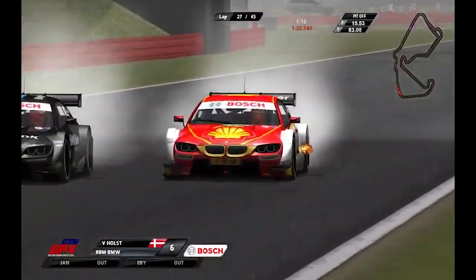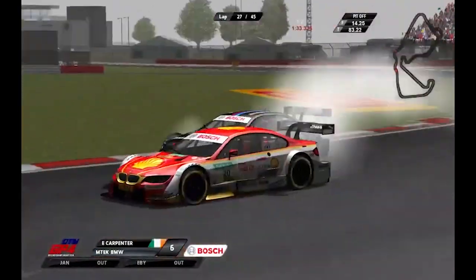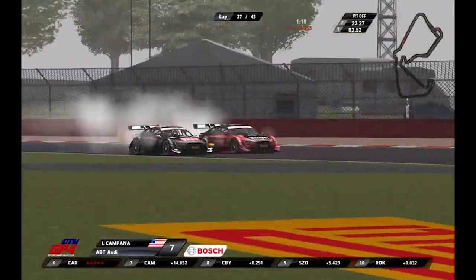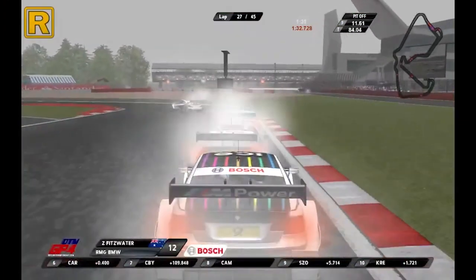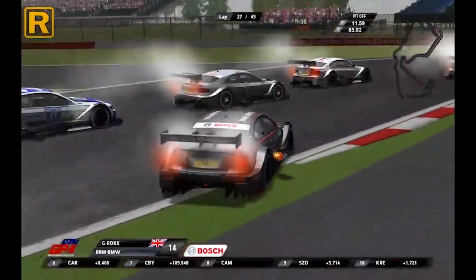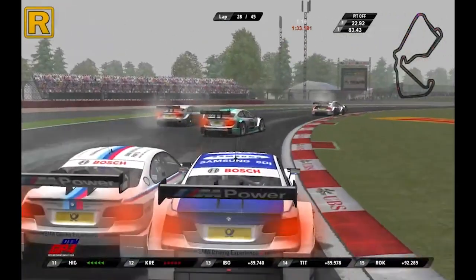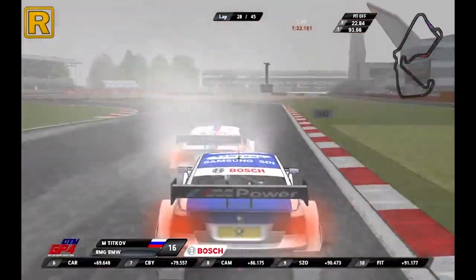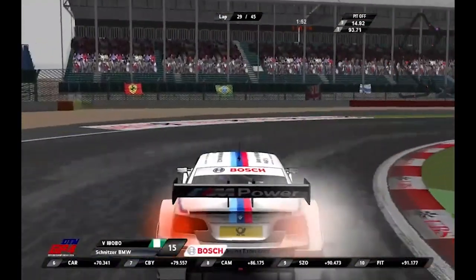A lap later, Zian Byrne made an incredible move overtaking four cars at Turn 3 to move up into the points. Balin Zolga re-overtook George Roque for 9th at Brooklands, while Ibobo in an attempt to stay in front of Lucas Krebs locked up and hit the side of Lucas, losing a place to Zachary Fitzwater. Ihoir Carpenter got a spot of déjà vu as Viggo Holtz repeated the same move at Stowe that Roland did to Ihoir earlier, to move up to 5th. Behind them, Zian Byrne made a move on the inside of Lian Campana at the same corner to move up to 7th. After losing a place to Krebs, Roque got clipped from the rear by Zachary Fitzwater, dropping further places.